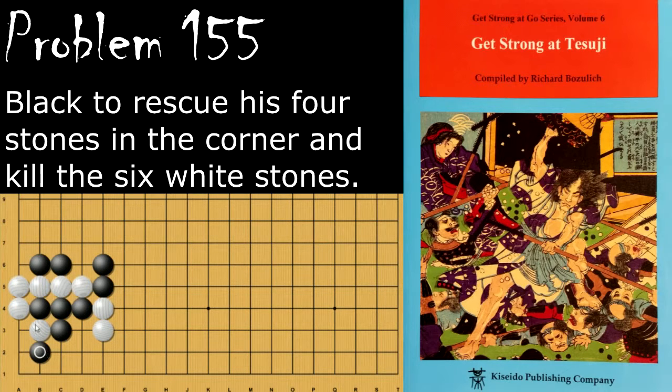If black tries to go after the stone immediately by atari-ing it, white will set up a squeeze by cutting here, forcing black to capture, and then squeezing it until it's dead.